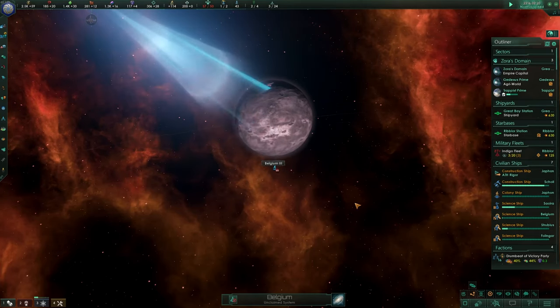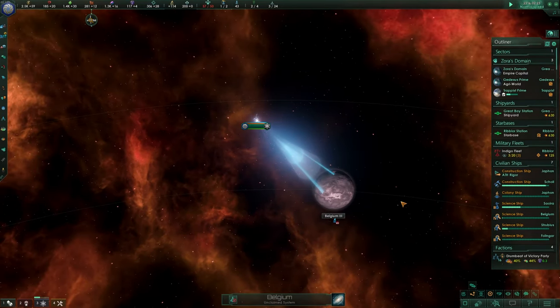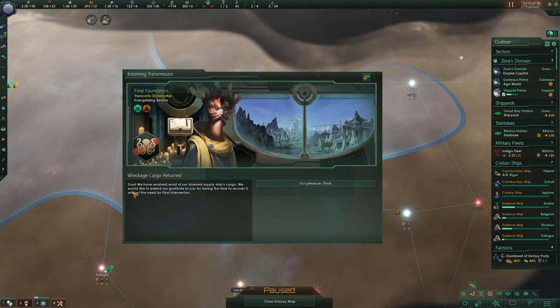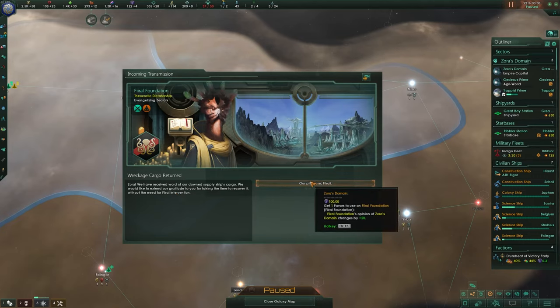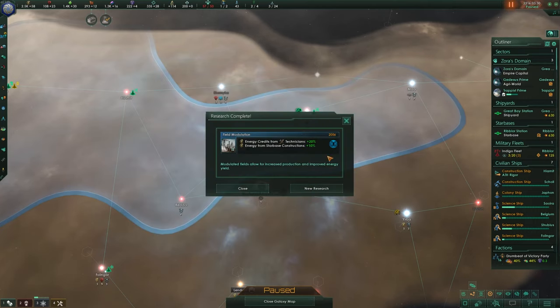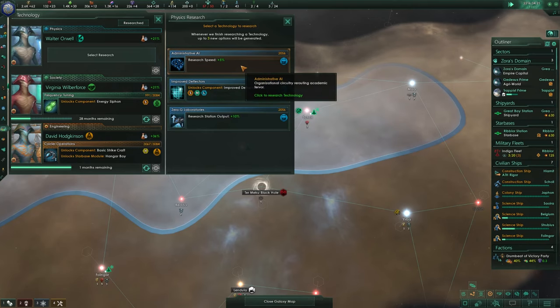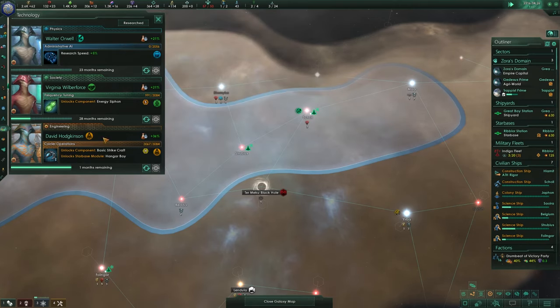Let's continue researching. Next research boosts our energy credits. We have received word from our supply ship's recipients who want to extend their gratitude — we get 100 influence, one favor, and their opinion changes by 20. That can only be good. For physics research we could go for research station output, more deflectors, or research speed — let's go for research speed.